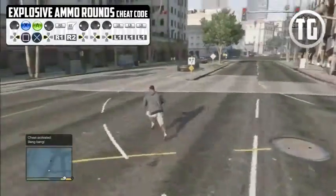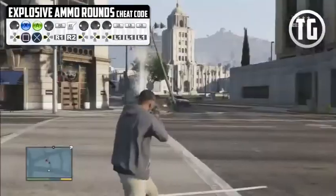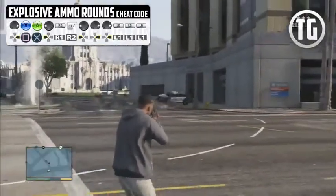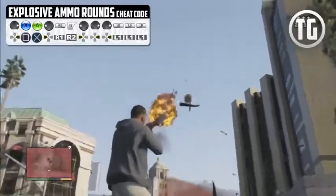Explosive ammo rounds — this is one of the fun cheats. Every gun that shoots bullets will now have mini explosions, just like your fists. It's like your gun is shooting mini explosive fists.